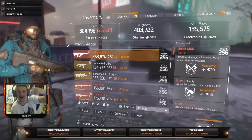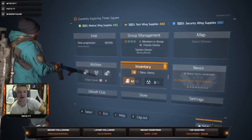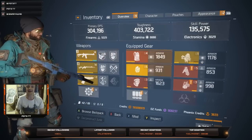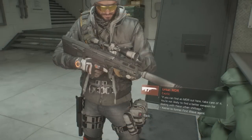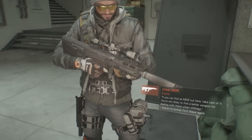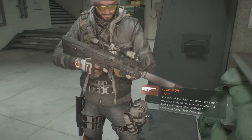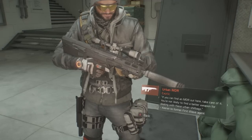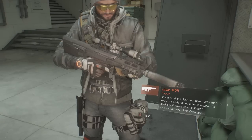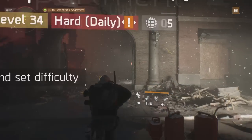As the 1.6 update changed all named weapons into exotics, let's take a quick look at the lore that goes with this weapon. The lore of the MDR reads: 'If you can find an MDR out here, take care of it. You're not likely to find a better weapon for dealing with these urban shit bags.' That was spoken by Arankina to an unknown former first wave agent.